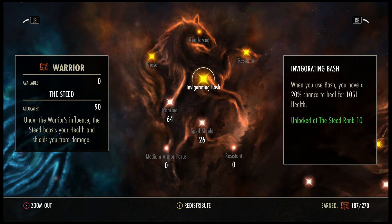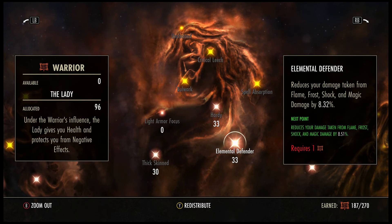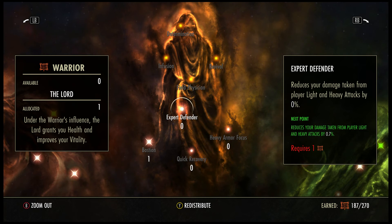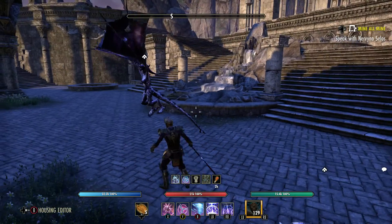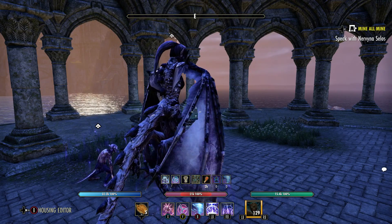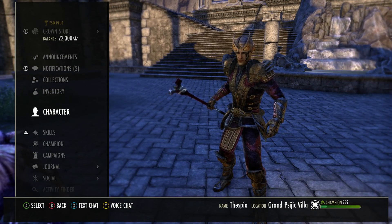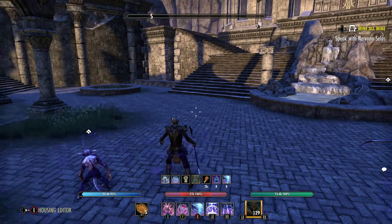For Damage Mitigation: I got 64 into Ironclad, 26 into Spell Shield, 33 into Elemental Defender, and 36 in there. And then I got 1 into Bastion. The reason it's only one is because I just started putting them into Bastion, just to buff up the bonus shield a little bit. But it's so big as it is — I don't really need it, but it does help just to have it. That's why I put skill points into the other ones before putting it into Bastion.